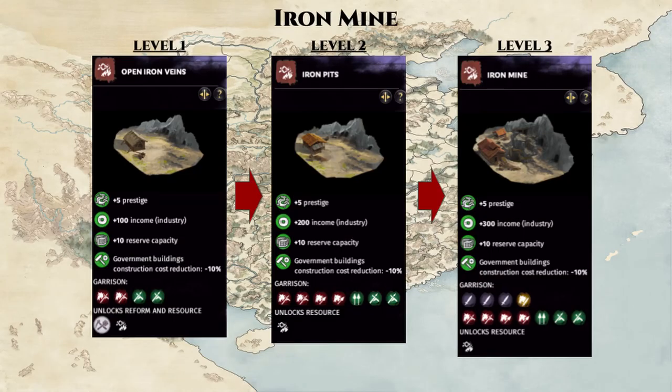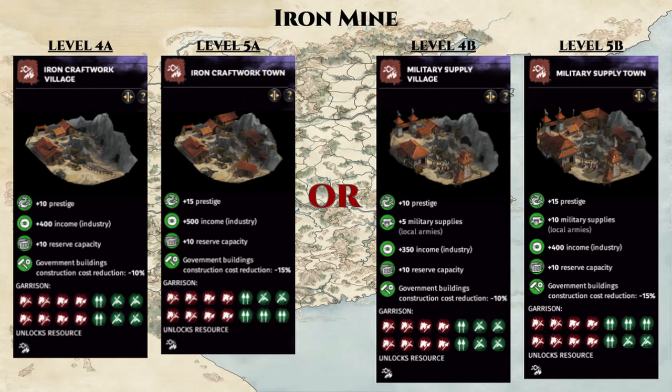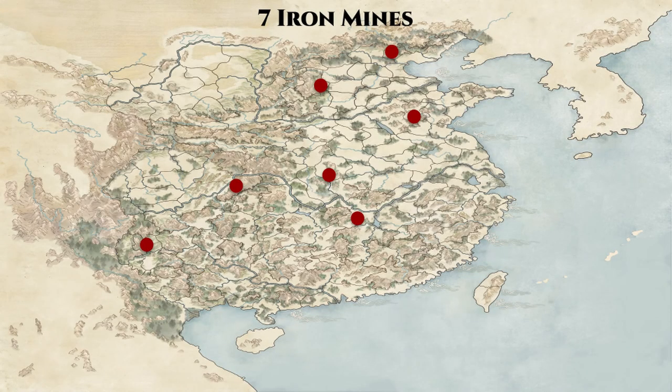Following that, we have the Iron Mine, which shares the same building chain as the Toolmaker. The only difference is that option A at level 4 is the standard 100 industry income per turn route, while option B trades some income for more military supply. Since military supply is generally not an issue, always take option A. There are 7 Iron Mines on the map.